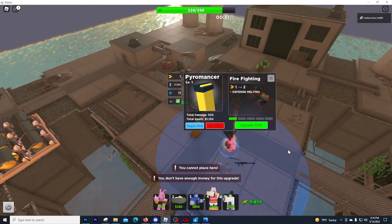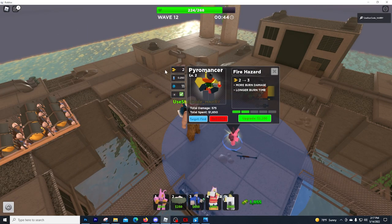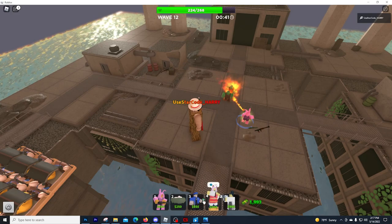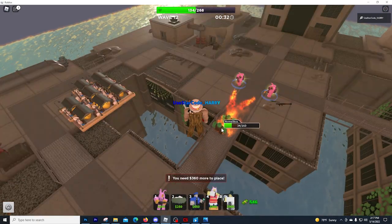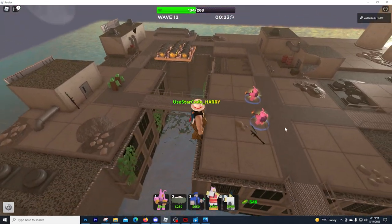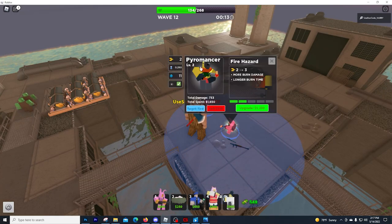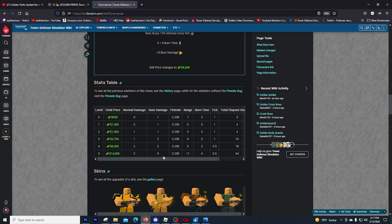Let me go ahead and upgrade this and at level 2 we've still got 11 range and 2 damage. I need to place a few of these because I'm going to take a lot of damage here. They're melting — two of them together because they're both able to hit the zombies. They did way more damage than just the single Pyromancer. At level 3 we're going to be getting 3 damage. They definitely have increased the damage, which increases the damage per second. Now at level 3, we have 3 damage instead of 1 or 2.